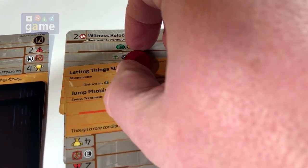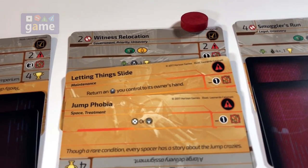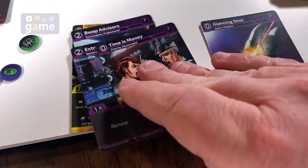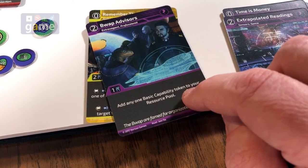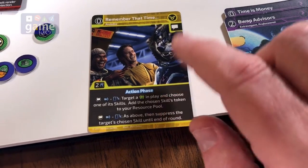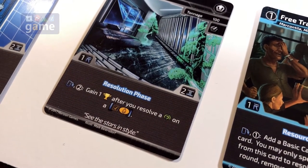Can we resolve the subplot? Let's see what it gives us. Nope — we won't be able to resolve that subplot because it's a covert or underworld skill, and we don't have underworld right now. And I cannot use basic capability for that because it's only good to resolve conflicts. BWAP advisors is a capability token, not a skill. And to play this, I'd need a character with a social skill, and I don't have one. So forget about that — that's our resource phase.